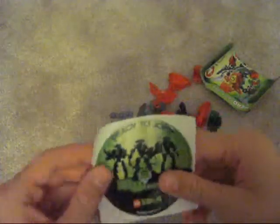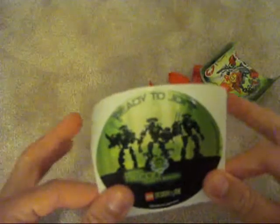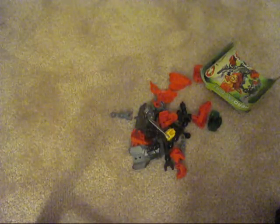Let's see what we have inside — all the pieces and the instruction manual. That came out nice and easy. We have the Hero Recon Team 'Ready to Join' sticker. I thought it was the same sticker as from the actual Hero Recon Team, but this one says 'Ready to Join' while the other says 'Hero Recon Team Member,' so there is a difference. There are two exclusive stickers, which is awesome.